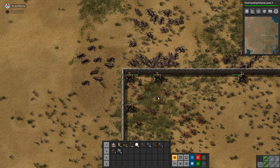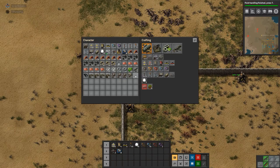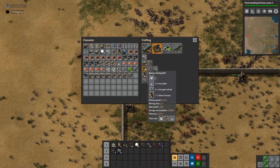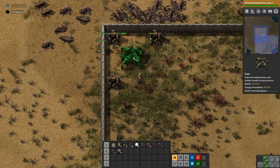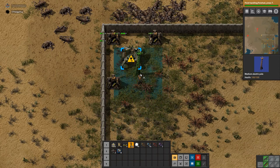So basically everything that is a final product. I think I'll expand out to the right-hand side and put it over there somewhere. That seems like a good idea. We are quite low on copper, though.